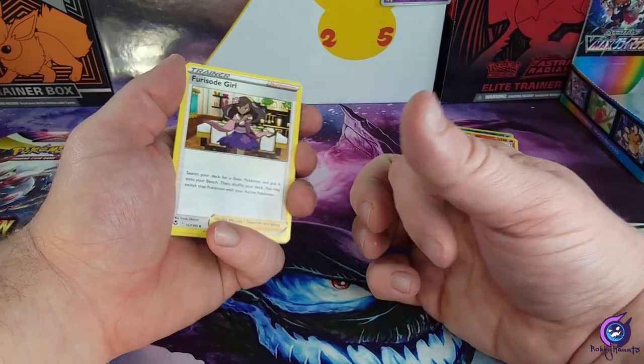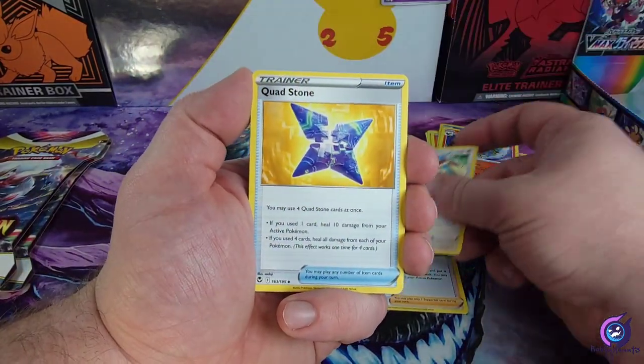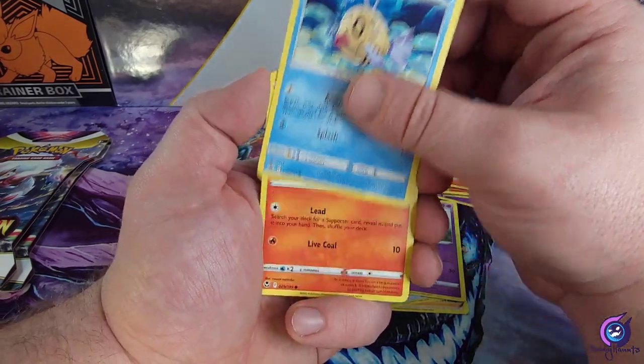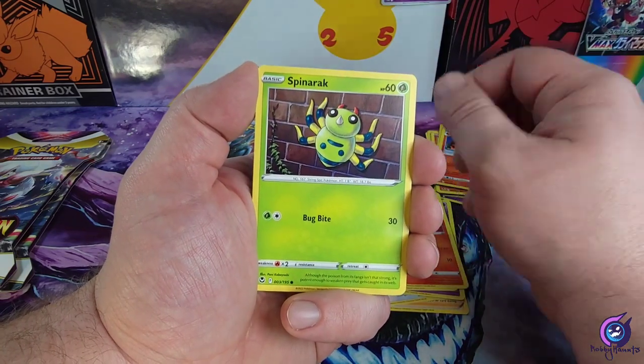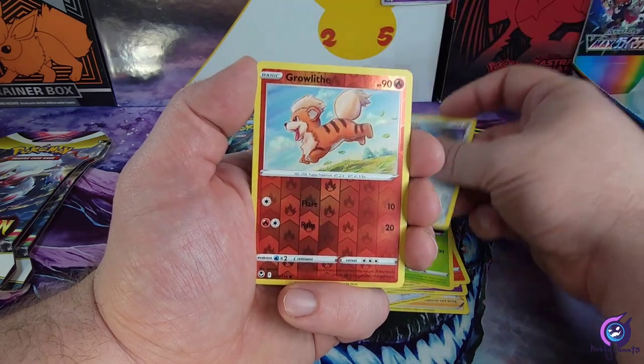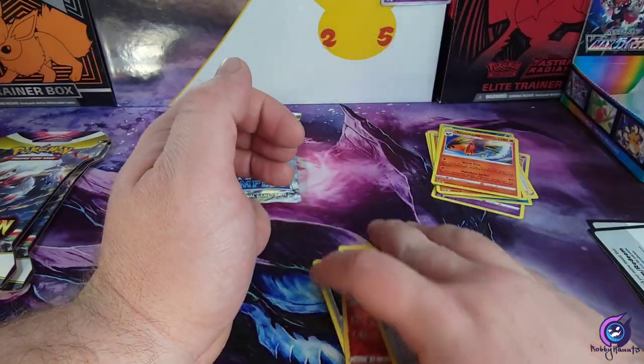All right, Energy, Sylveon, Love Bunny, Cufant, Chimecho, Braviary, Fennekin, Spinarak, Delcatty, Growlithe reverse, and a Cobalion non-holo.